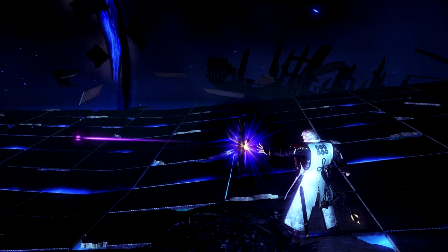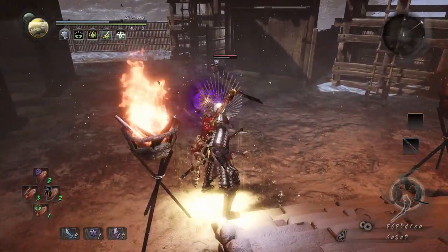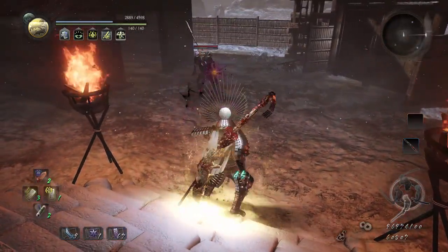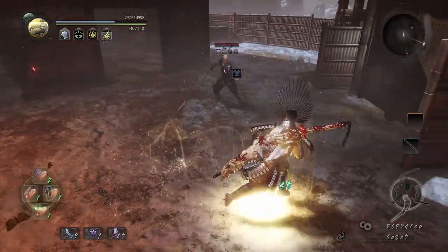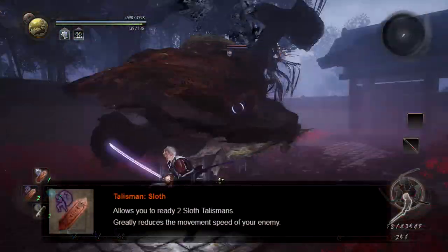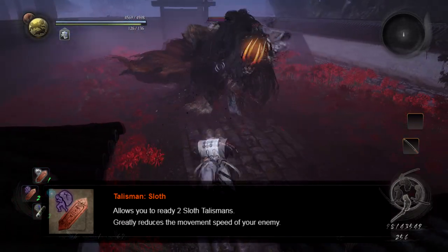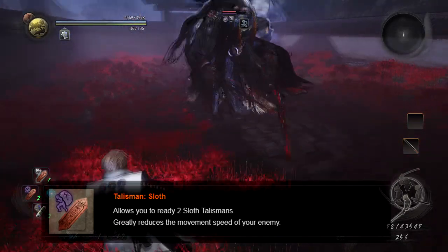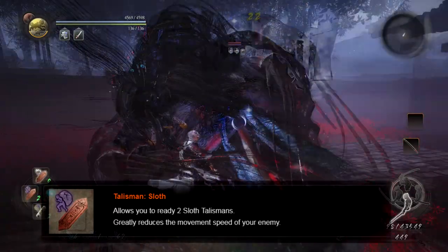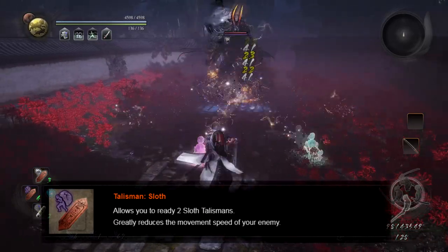Moving on, we now have the debuff section — full of your tasty lovely down-and-dirty debuffs. What makes these different from the elemental debuffs is that these are instantly applied and are not accompanied by damage of any kind. However, that does not make them any less useful. First we have the legend itself, the near-necessity: the Sloth Talisman. Sloth Talismans will severely reduce the overall speed of whatever they hit — a massive aid to boss fights and any enemies you have trouble with in general.